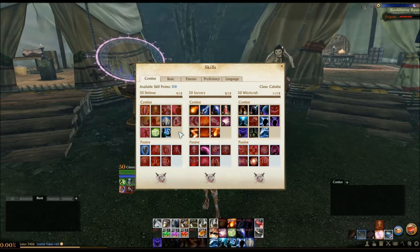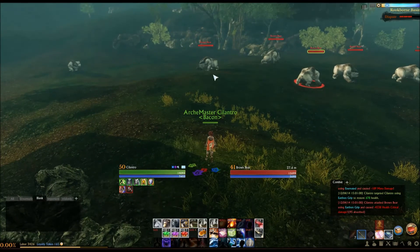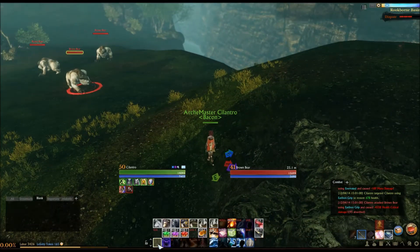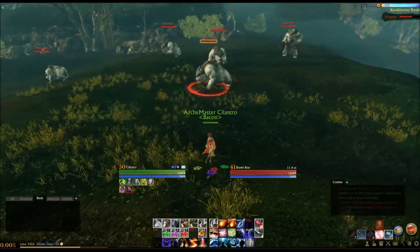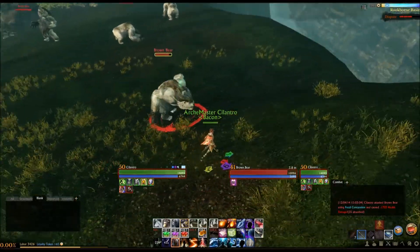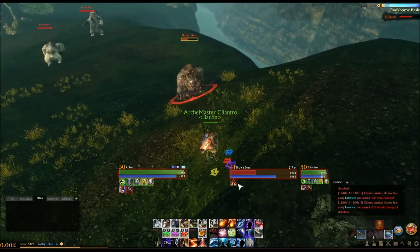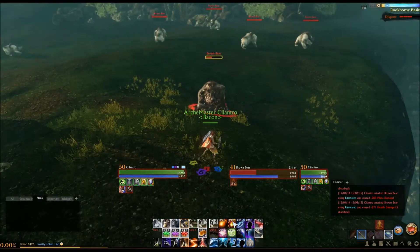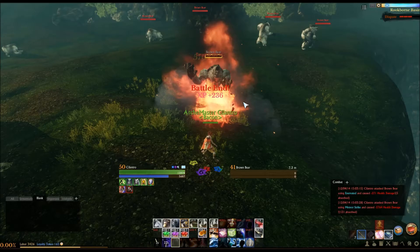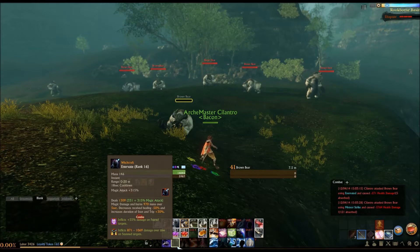I'll show off a few of these combos in action. I wanted to go over some of the core synergies and bread-and-butter combos of this build, and really any build that has Sorcery and Witchcraft. You can do something like leading in with a Focal Concussion to start off with a stun, get in closer, do a Fear. After the Fear expires, they will get stunned again. You can then use Enervate and then Mud Hand, and that will get you a pretty nice amount of damage. They end up snared at the end of it, and you can do whatever you want after that point. But what I really wanted to talk about was hotkeying.